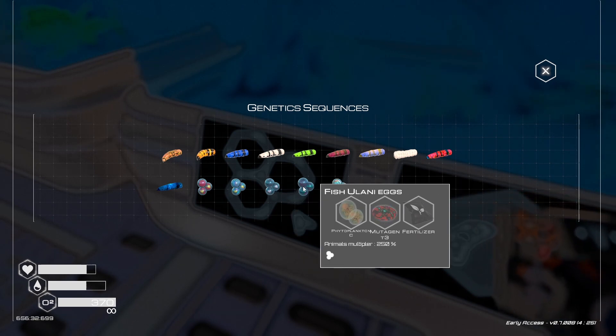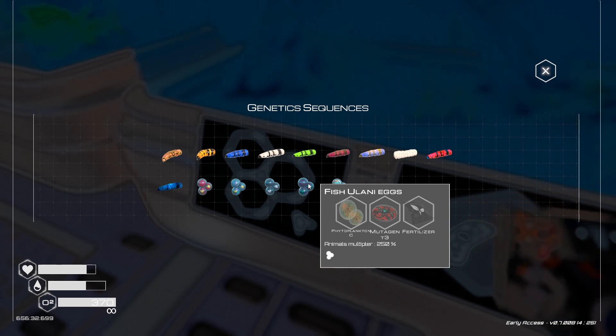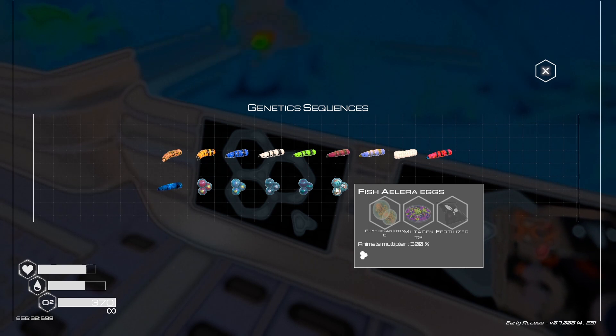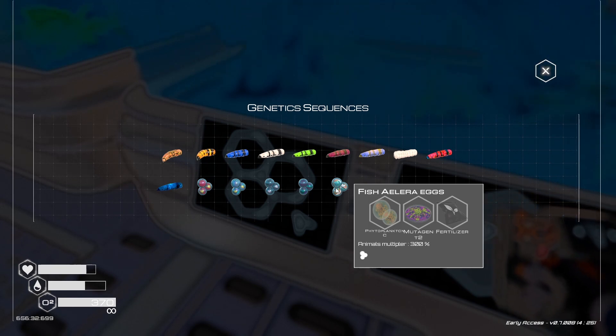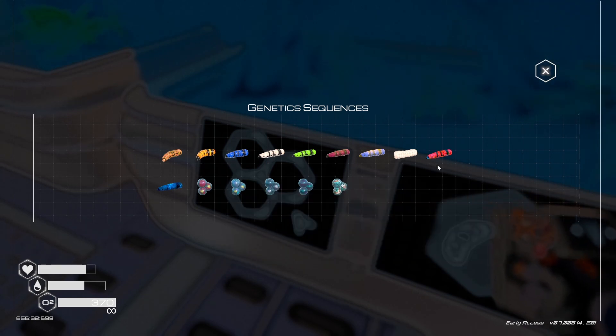The fifth fish, the Ulani, starts using recipe C — phytoplankton C, mutagen tier 3, and fertilizer. The sixth one is the Alera, which has a multiplier of 300%. You'll notice a difference: it uses phytoplankton C, so the C recipe, but it uses mutagen tier 2, not tier 3. That's the top one available in the crafting recipes, but not the top one you can craft overall.